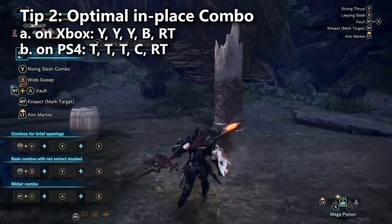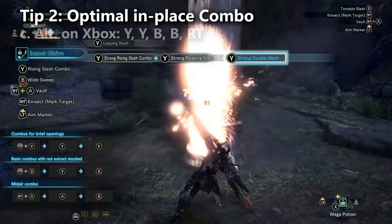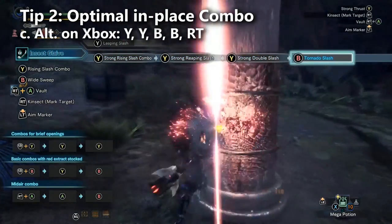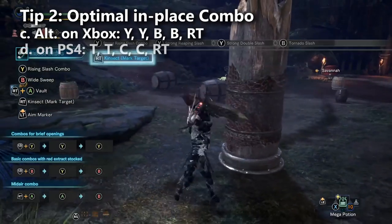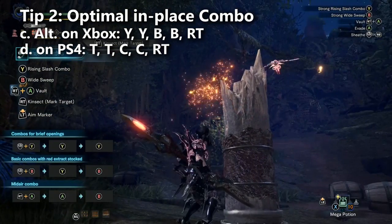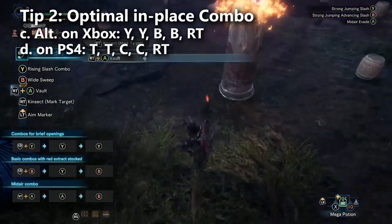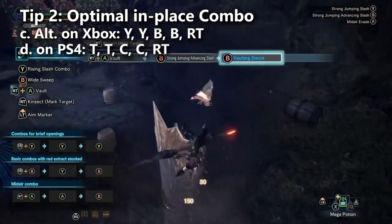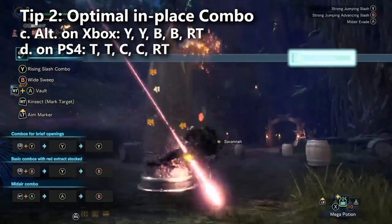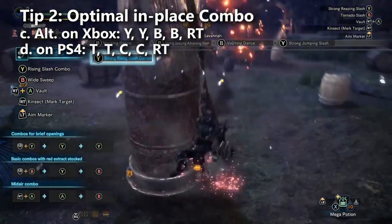You'll also see them use a variation: Y, Y, B, B, Right Trigger — or Triangle, Triangle, Circle, Circle, Right Trigger on PlayStation — which does nearly the same damage. Speedrunners also control the kinsect for bits of damage while repositioning. If the monster is too far away, they'll have the bug smack the monster a few times as they approach.